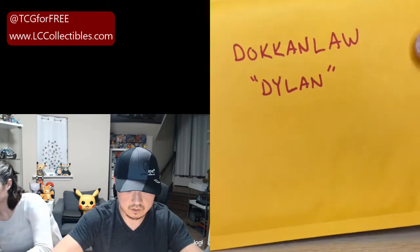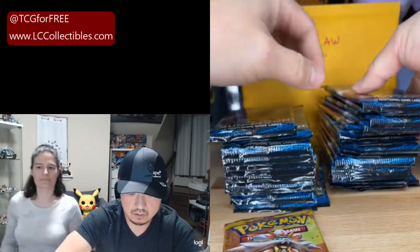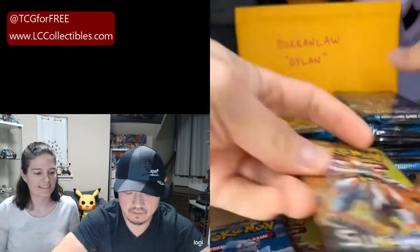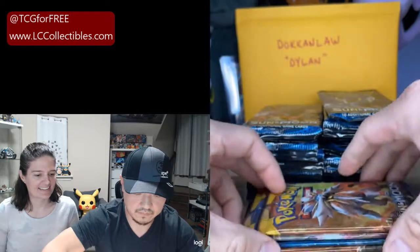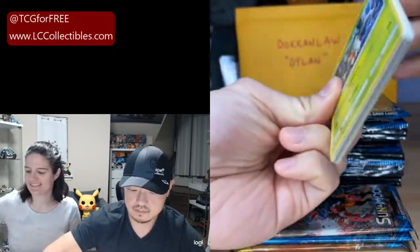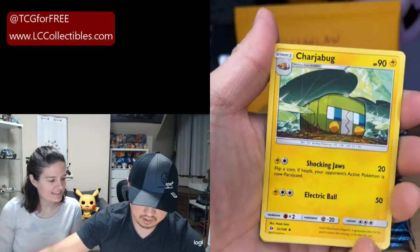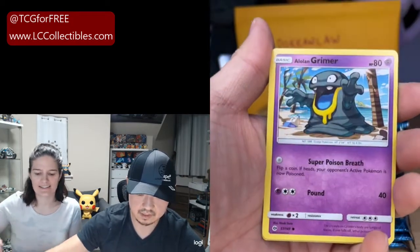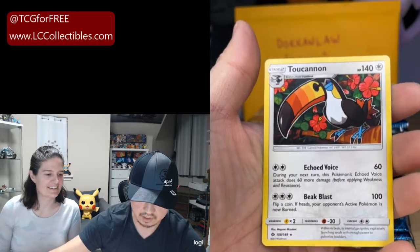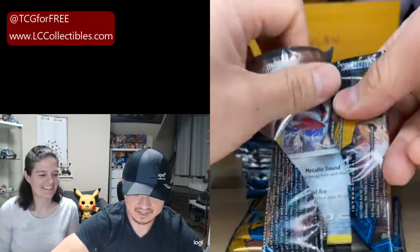Next up we have Doken Law — we got Dylan on here. Dylan, we're going to go bottom for you, top on this side. Starting off with Electric Energy, Dragonair, Charjabug, Crushing Hammer, Fomantis, Alolan Grimer, Togedemaru, Stufful, Marini, Potion Reverse, and a Turtonator. First pack warm up — don't worry, Doken Law, you still have three packs. We got you somewhere in here.